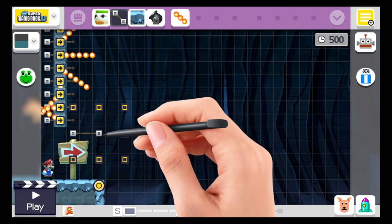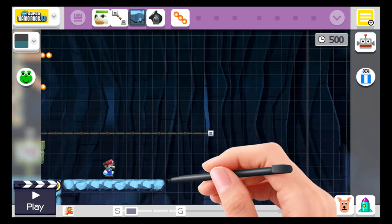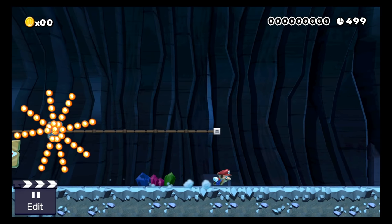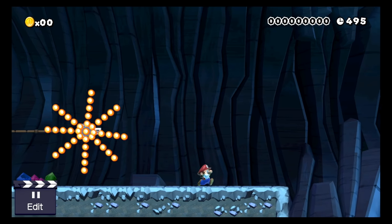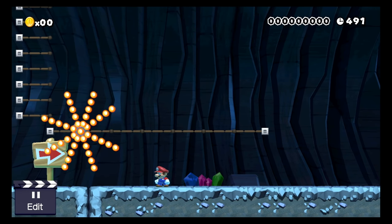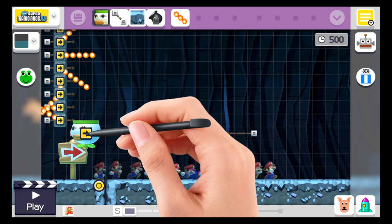Now we'll lay down a track for all these to land on. When we hit start, they'll all fall in the same spot and make this little spiral — it's really cool. You actually don't even need the clown car to make this work; it looks cool on its own. There is a setup where you can make it fall into the clown car, which I'll show you with the cannonballs later.